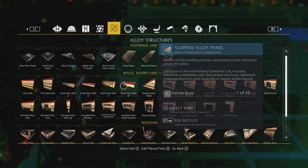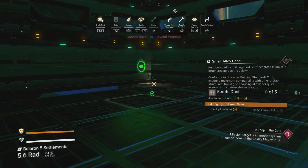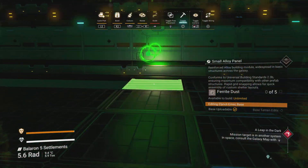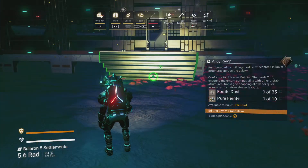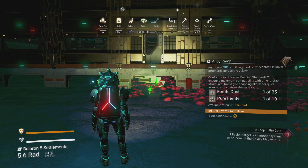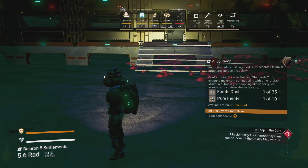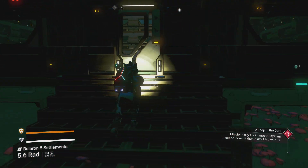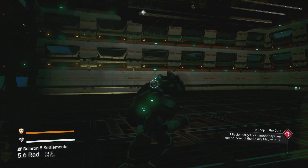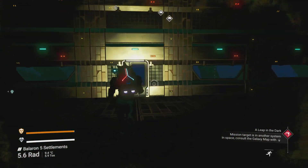A lot of my base builds I do in creative mode — it's sort of a test bed before I go and build the actual base in normal mode and use up all my resources. I like to test things out in creative mode first. I've got the floor in now, I just need to put in the stairs. These have got a bit of a snap problem at the moment, but I managed to do it — awesome!